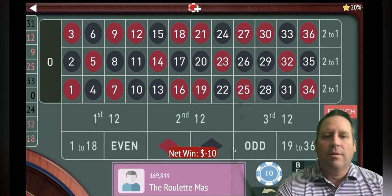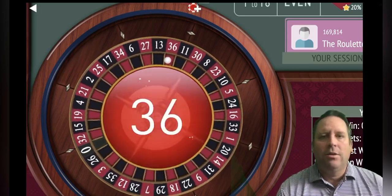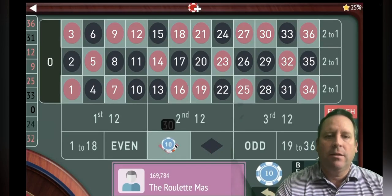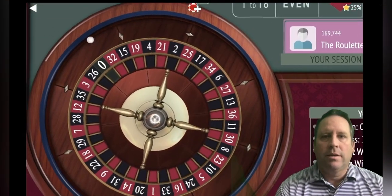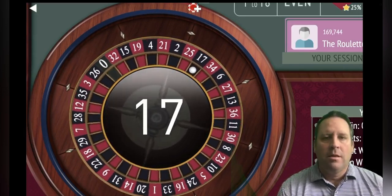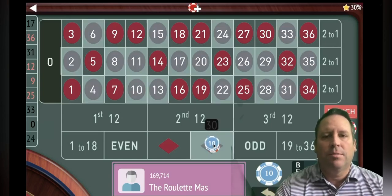We're switching to black and going from 10 to 30, no more bets. This progression of adding a unit, doubling and adding a unit — which is what he's doing here — we're going to switch to red and go from 30 to 70 because we're doubling and adding a unit. It does make money faster but it's a little more risky. Now we're going to go from 70 to 150 and switch to black.